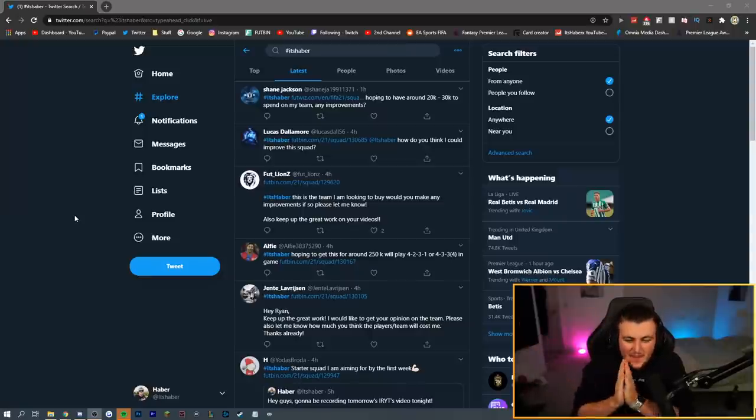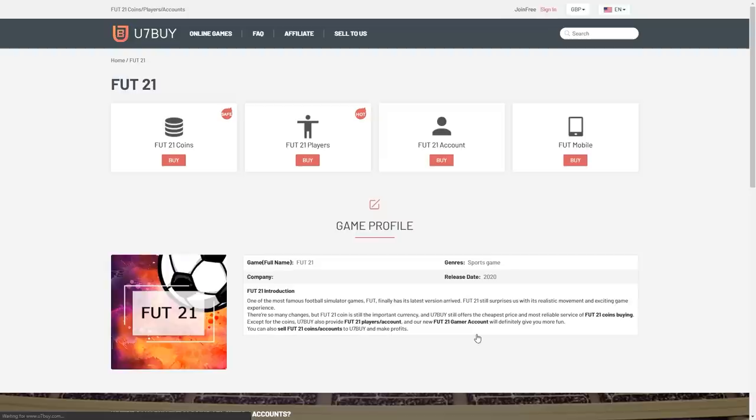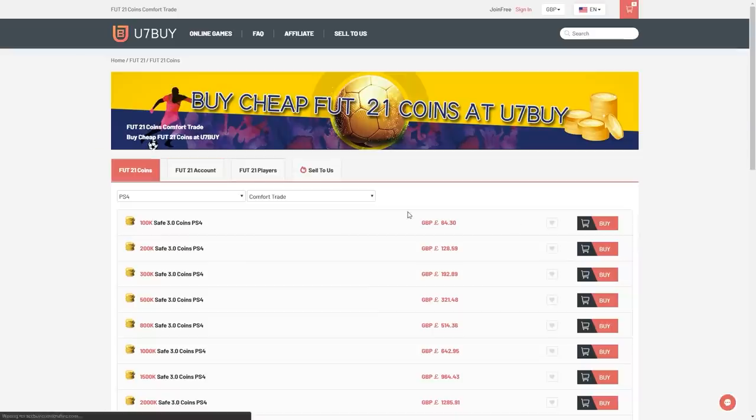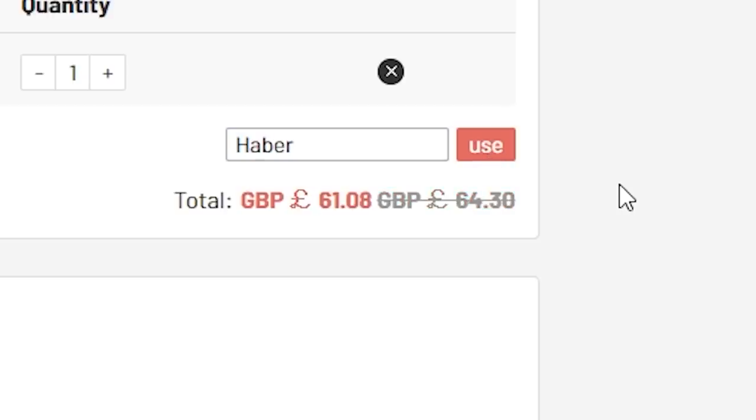How's it going guys, welcome back to a brand new video. It is Sunday 10am and it's time for Rate Your Team. For cheap, fast and reliable FIFA 21 Ultimate Team Coins, check out U7Buy — link in the description — and use the code HABER to get yourself 5% off all of your orders.